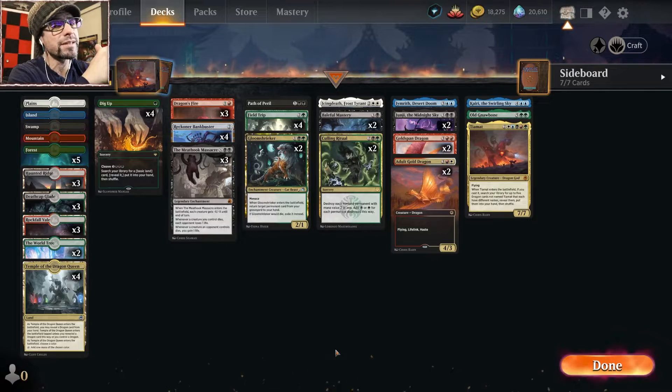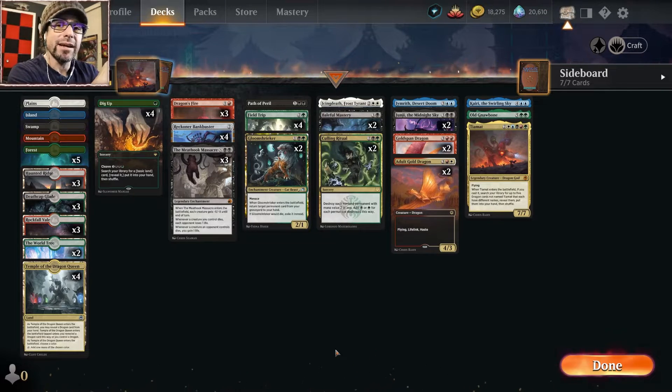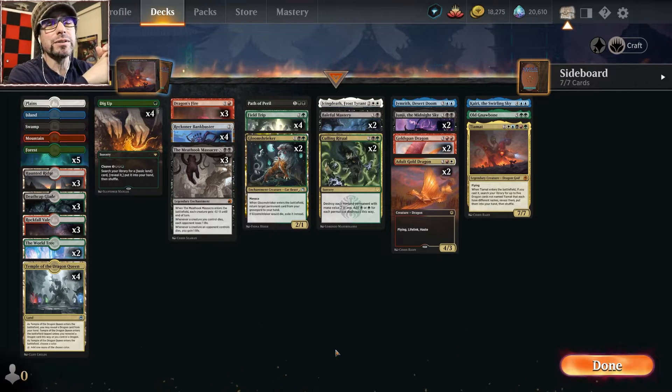Dig Up also doubles up later in the game as a way to tutor up our one Tiamat or our crucial board wipe should we need it. Gloom Shrieker is another way to get back our Tiamat because we only want to run one of her. Bank Buster is a good way to draw cards regardless of what our mana situation looks like. We have Goldspan Dragon and Old Gnawbone to capitalize on treasures as well for fixing. We pretty much want to just survive till we get to five colors, play Tiamat, and then dragon-fire opponents to death. It's a fun deck — this week's video goes to Skinless. Thank you so much for riding the Struggle Bus with us. Let's get into some dragon gameplay.